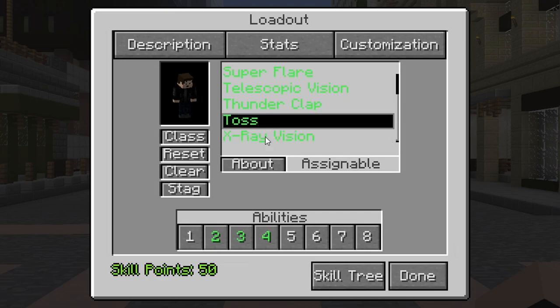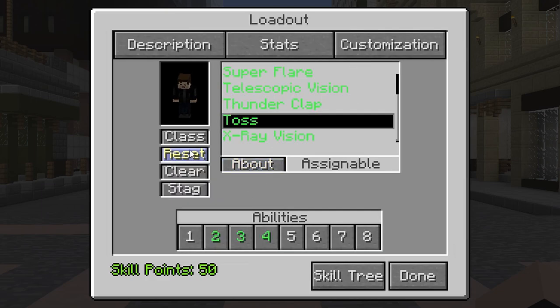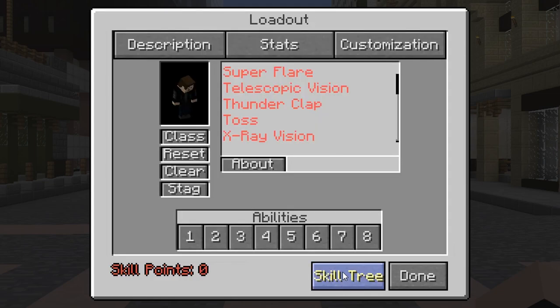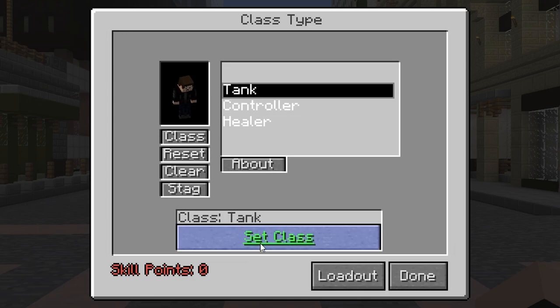You can read an ability's description by pressing about when the ability is selected. If you'd like to reset your legacy, press the reset key and accept the confirmation message. You can also set your legacy's class ability by pressing the class key. Each legacy has different classes you can choose and you can change them whenever you'd like. To set a class, click the class you want and then press set class. While in this menu, pressing clear will reset just your class ability instead of your entire loadout.